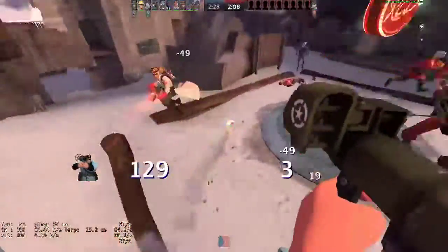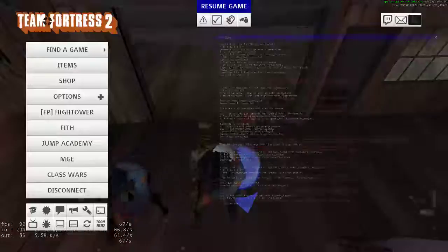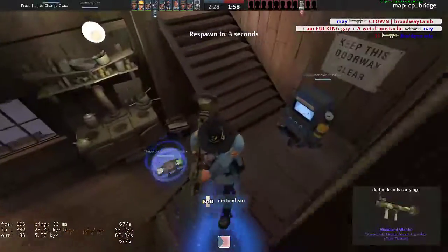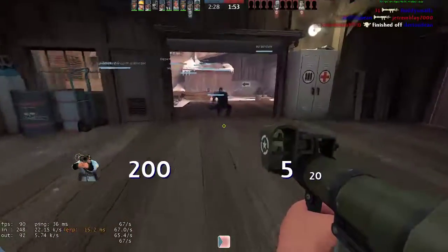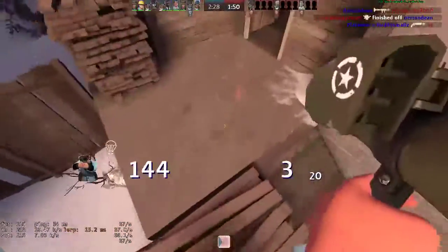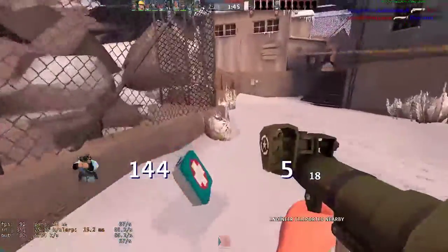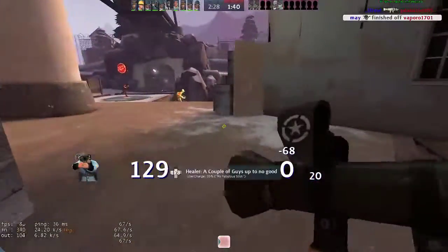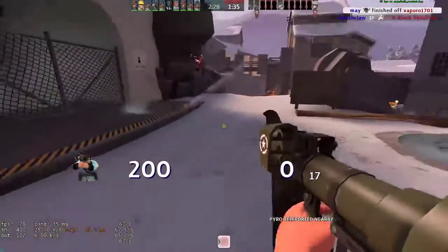The Liberty Launcher throws me off because the speed — even though it's listed as a positive — throws me off when I'm doing pogos. It makes my pogos just a bit faster than I'm used to. Oh, I don't have a market gardener — I would have killed him.